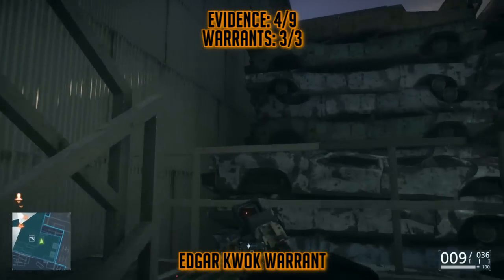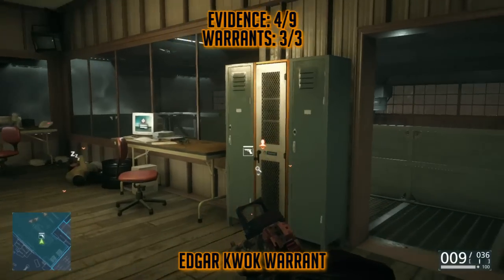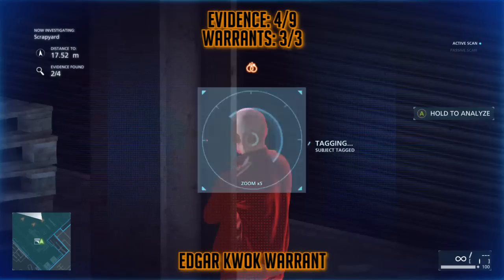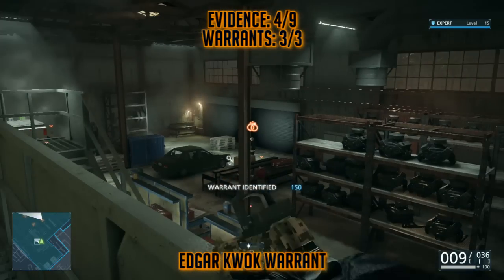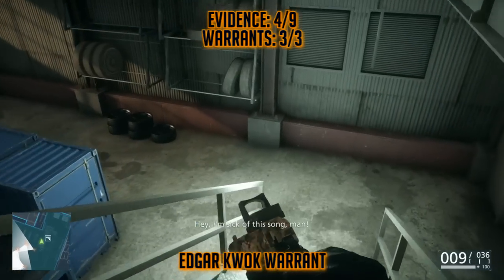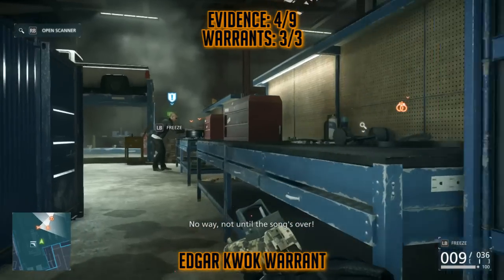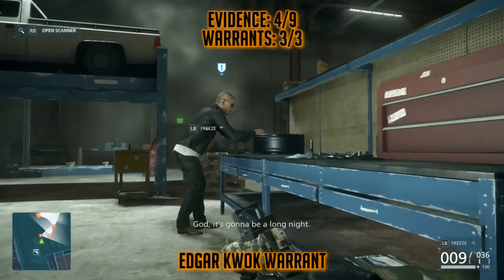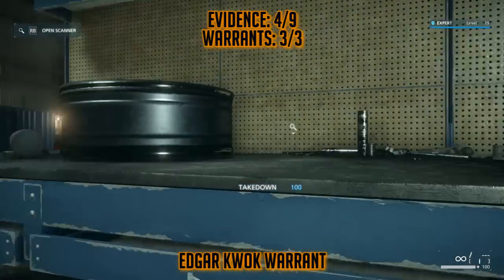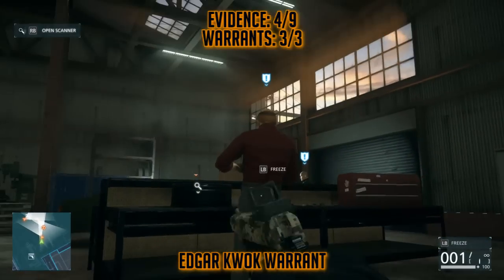The next one is the last warrant. It's for Edgar Kwok. You'll walk into this factory, and if you stand on the balcony, there are five or six different actual entrances into this factory. I took the one that will be directly in front of you up to the second floor. He's going to be in the middle of the car shop, so you'll want to take him down whatever way you deem fit. You can use your taser if you so desire. I'm going to arrest two guys that are near him, and then actually arrest him, and then take out the rest of the guys going loud and shooting them.